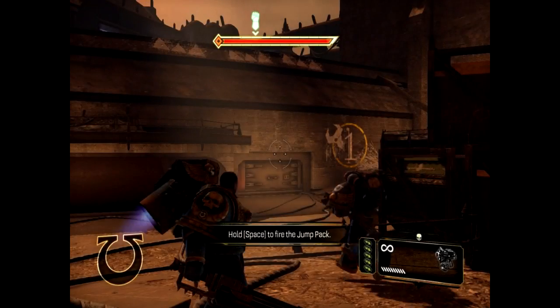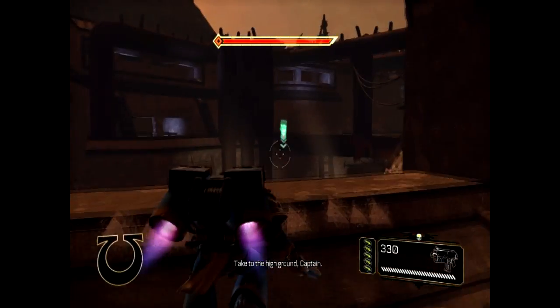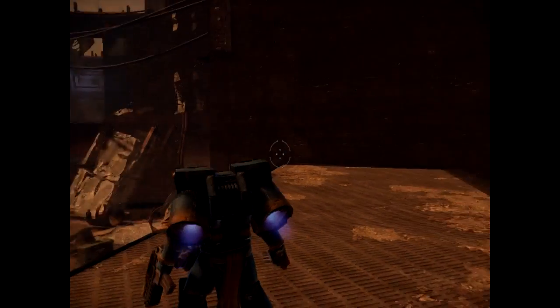This has been a huge selling point so far on this game. Flame attack — mouse 2 to blast the ground. Range weapons are limited to pistol and bolt here. At least they... Take to the high ground, captain. We will deal with the orcs down here.